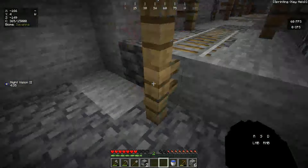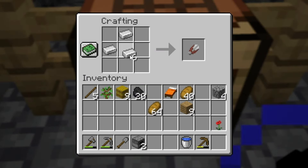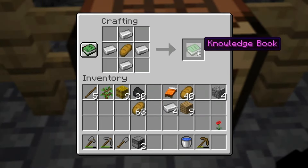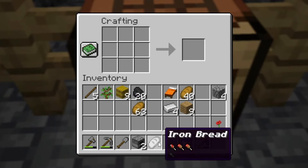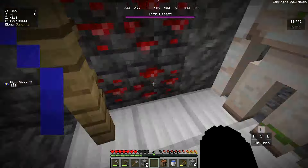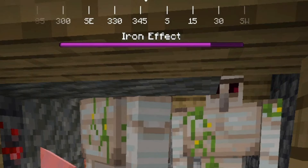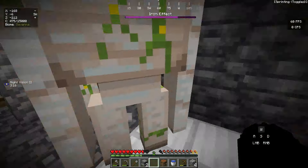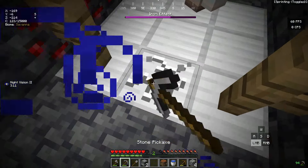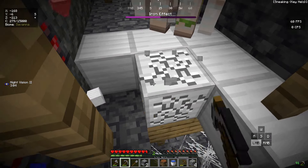Now it's time to craft our next custom bread — inside the crafting table, four iron ingots and one bread in the middle. We get iron bread! If I eat the iron bread... whoa, what is happening?! It says iron effect on the top of my screen. What it does is spawn an iron golem whenever I take damage. And look at how much iron we have — that's why I only wanted four pieces.